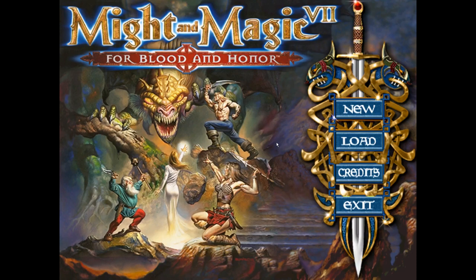Some things that 7 added on top of 6, for example, are the Argemage — a card game that you can play at the inns. We'll see about that later, which is quite fun. That was retained I believe in Might and Magic 8.